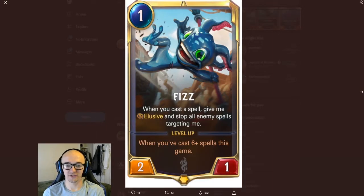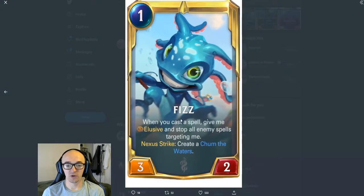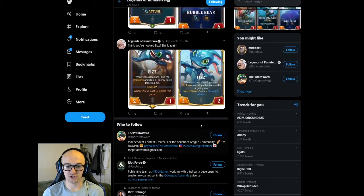Here is the Fizz card. He has a 1 cost. When you cast a spell, give him Elusive and stop all enemy spells from targeting him. He levels up when you cast 6 plus spells in this game — 1 attack, 1 defense. The upgraded Fizz, when you cast a spell, gives Elusive and stops all enemy spells targeting him, and Nexus Strike creates a Chum in the Waters. This is a 3-2.